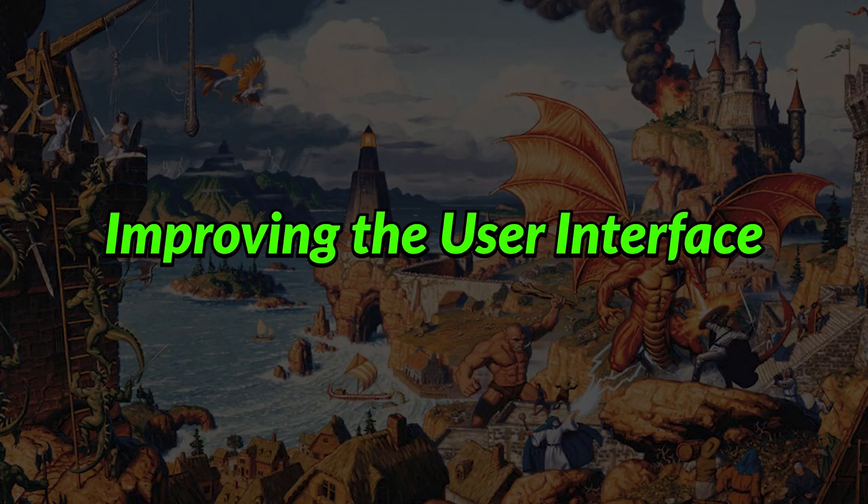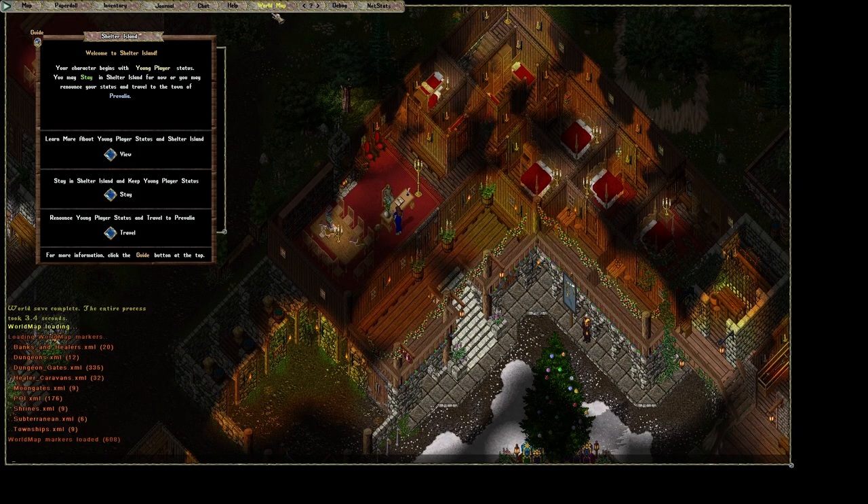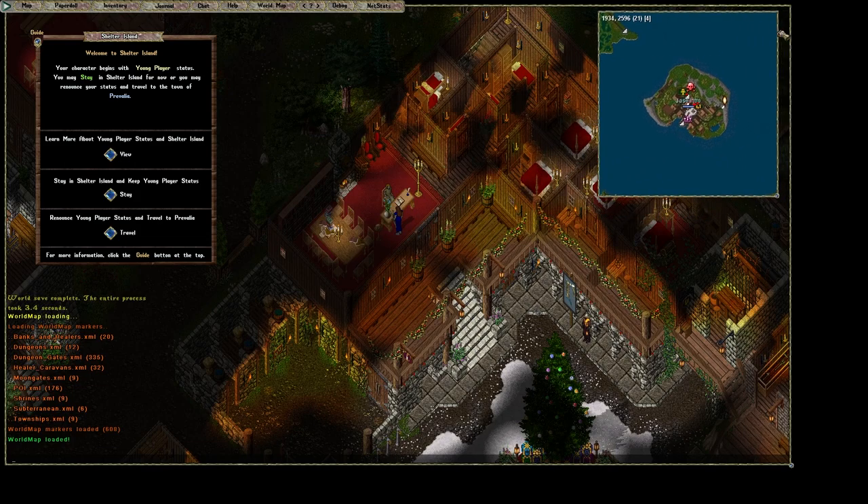I'm not sure why the default options for the UO Classic Client look like this, but let's spend a few moments setting up our user interface. I will cover these options in a separate video in more detail, but here's the quick top 10 must-haves.